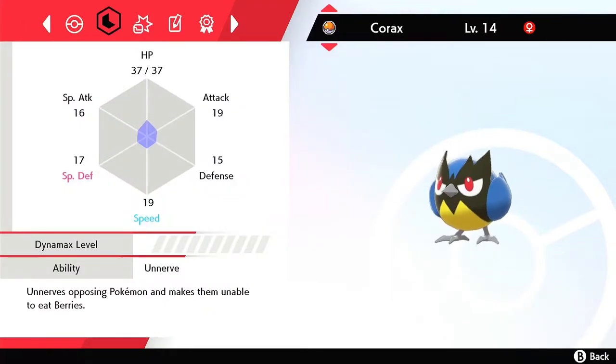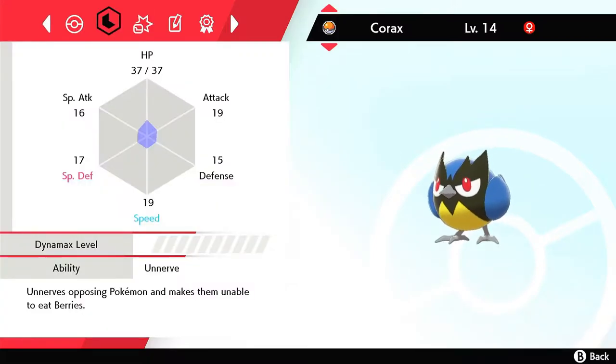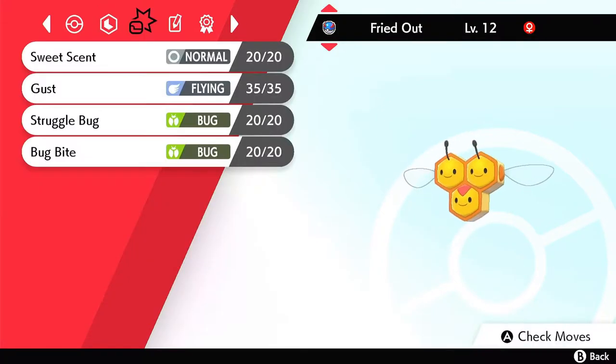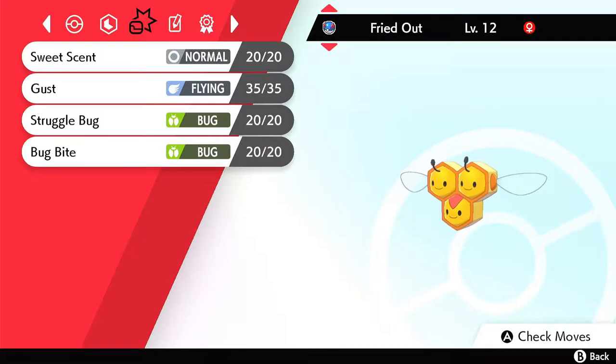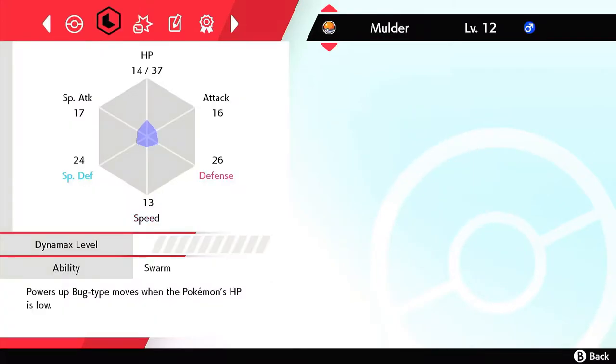Korax — again, nothing really outstanding, speed is increasing, but flying, normal, and dark attacks with Hone Claws to help set it up to attack later on. Fried Out, our Combee — not so great in general, but special attack is becoming stronger, and with Struggle Bug, Bug Bite, Sweet Scent, and Gust, we've got a nice range of attacks that we can use.